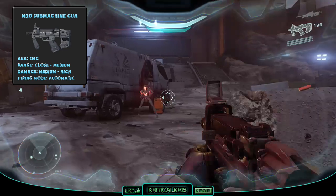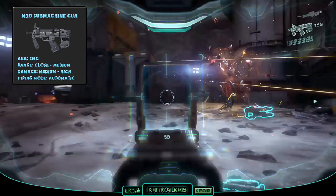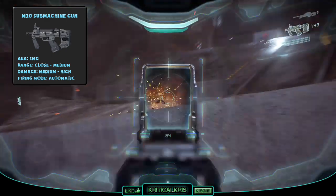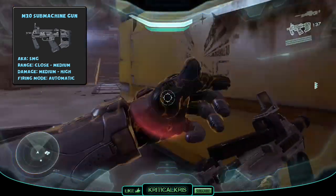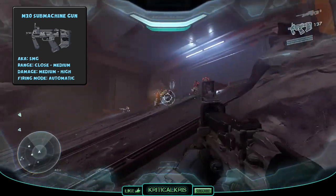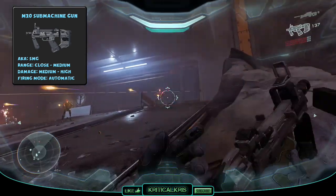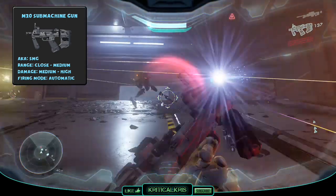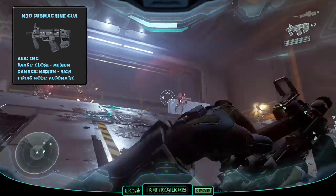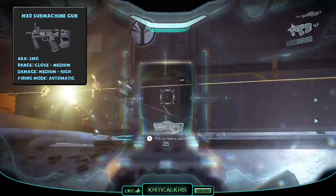The M20 submachine gun is a test weapon issued to Spartan 4 soldiers in battle, as a possible replacement for the M7 SMG from the other Halo games, though the M20 still has a very similar design to the older model. The gun fires in a fully automatic mode and can deal high amounts of damage at close to medium ranges. The M20 has a very high rate of fire, but as a trade-off lacks the accuracy of some other weapons, making it more ideal for short-range situations. With a magazine size of 60 bullets, the SMG is much more suitable for spray-and-pray tactics, suppressing enemies and continuing to deal damage whilst they reload with their smaller magazines.